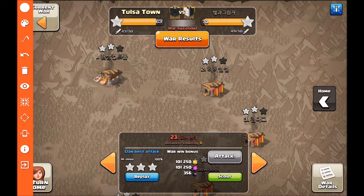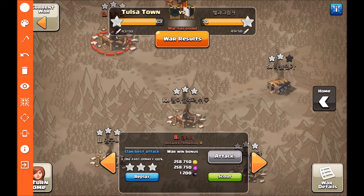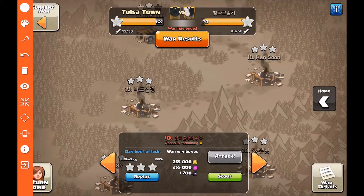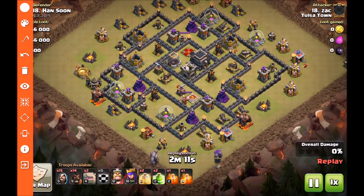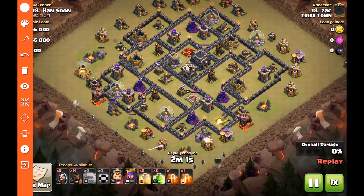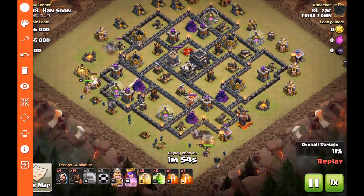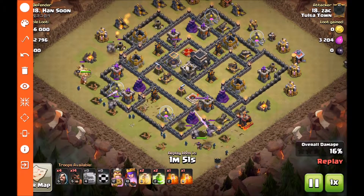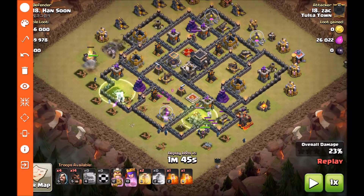Let's go into the war attacks. I'm going to come back to numbers 8 and 10 later, but I'll start at the bottom with number 18 — an attack from Zack. This is actually a quad GoHog with two jumps. He drops two golems at different angles to get all the point defenses targeting the golems, then spreads his wizards out one per trash defense. Once the trash starts going down, he drops his jump spells — I'm going to pause it right there.